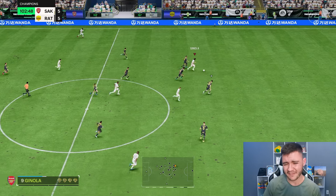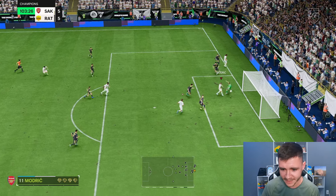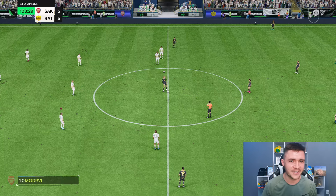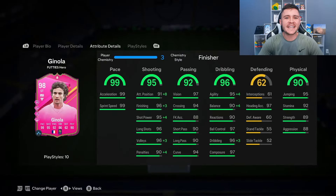Trivella near post — it's good! The acceleration has been so, so good. Bernardo Silva to Ginola in between the fullback and center back — great first touch again. Running in a straight line, going for a cutback — a little lucky going through the legs of the defender, but that's what he brings to the team.